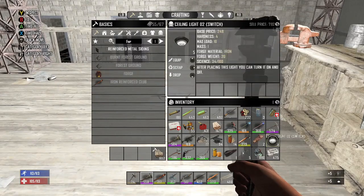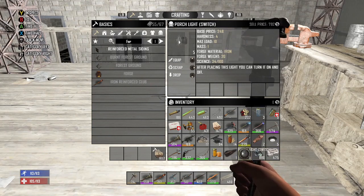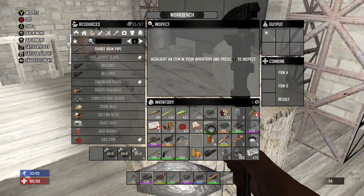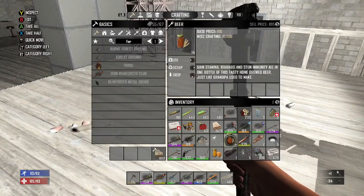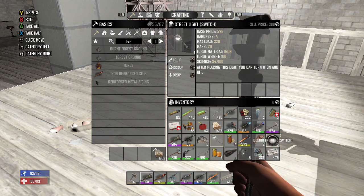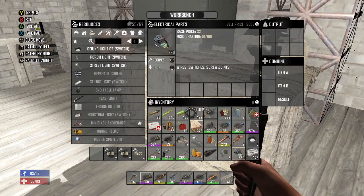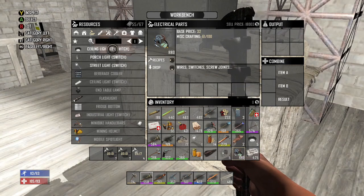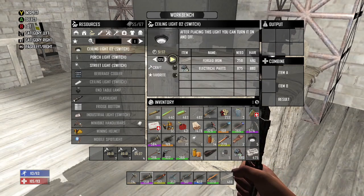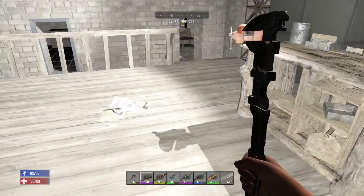The ceiling lights — I got five of them, worth 792 coin. The porch lights — five of them, also worth 792 coin. That's an easy way to make some cash. One street light I crafted is worth 368 coin, and I have four more crafting. Easy way to make coin: go to electrical parts, click on recipes — you have to be in the workbench — and you only need forged iron and electrical parts. I can craft 125 right now with what I have. That's a lot of coin. Take those to the trader and sell them.